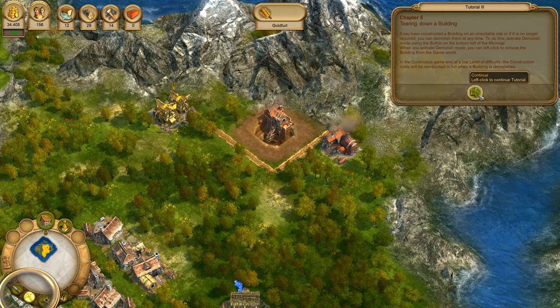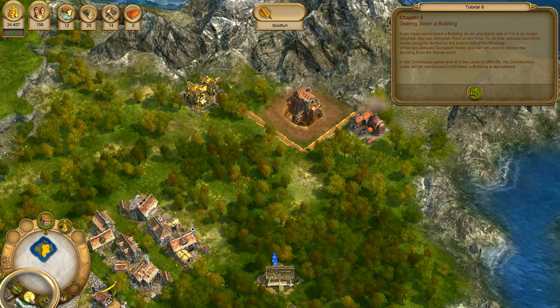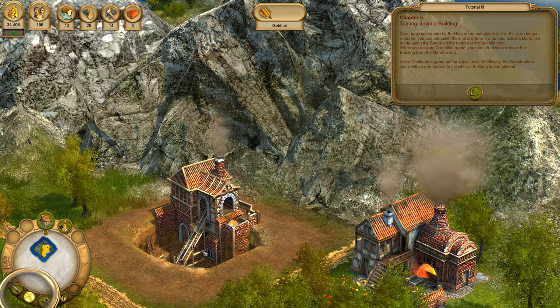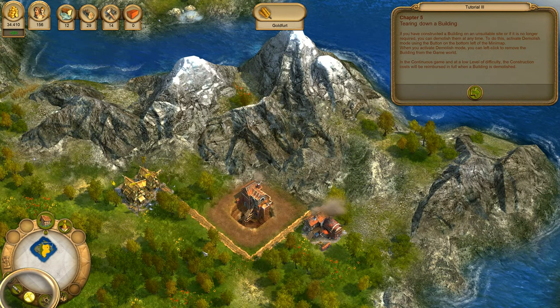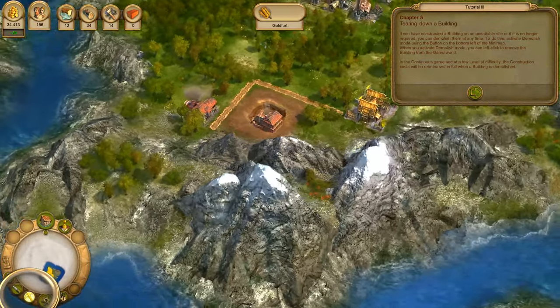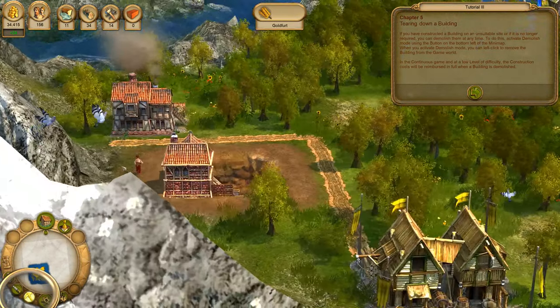If you have constructed a building on an unsuitable site, or if it is no longer required, you can demolish it at any time. To do this, activate demolish mode using the button on the bottom left of the minimap. When you activate demolish mode, you can left-click to remove the building from the game world. In the continuous game and at a low level of difficulty, the construction costs will be reimbursed in full when a building is demolished.